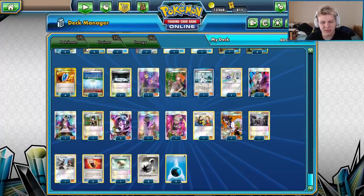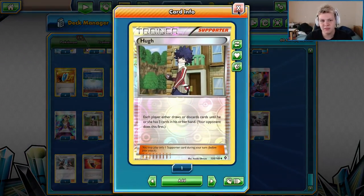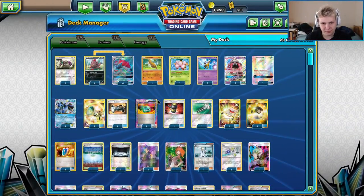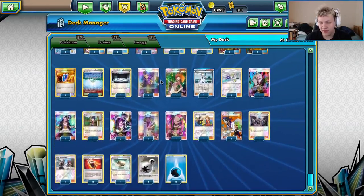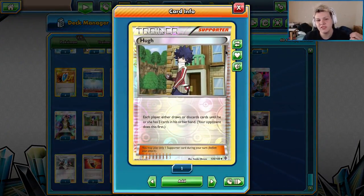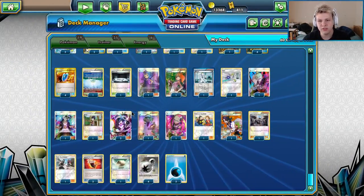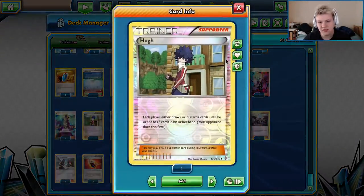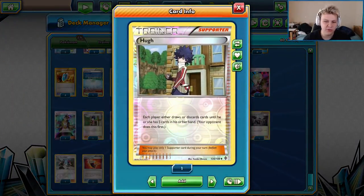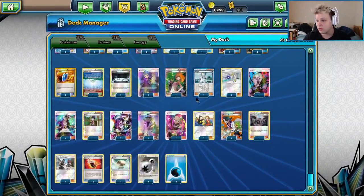One Hugh — this is a new addition from the Portland and Anaheim lists. Basically it's a way to speed up the game. It was specifically teched in to help beat Zoroark Garbodor that plays Ranger, which we found to be a pretty unfavored matchup. However, if we have Hugh, they don't have enough time to fully set up their Ranger combos before we Hugh them once or twice and they lose too many cards to win. It can also act as a fourth draw supporter in a pinch.